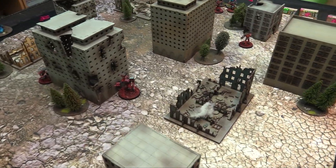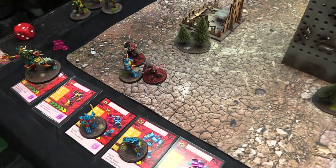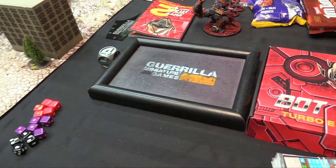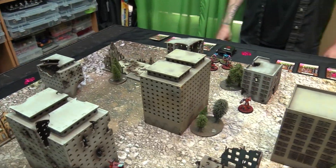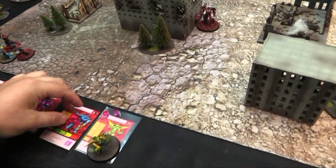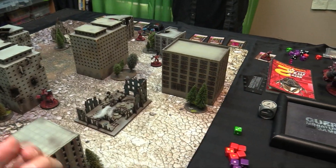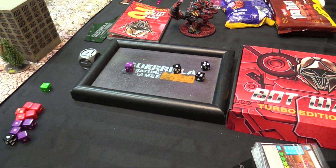Dust Up bullies in from cover, buying and boosting an attack into the one-health Nebulous. Dust Up's mace gives me one fewer defense die — I only have one die against whatever this is with one health. Sure enough, Nebulous is dead. Then Basher buys a boosted attack — I boost defense, Basher has an axe giving plus one damage if he lands hits. Six hits against my six defense — it ties up.